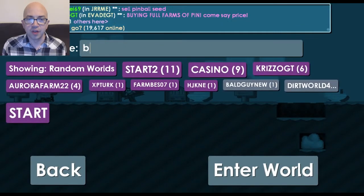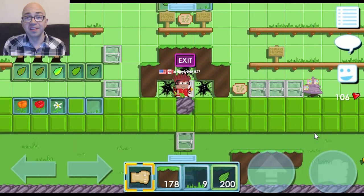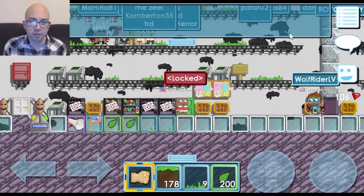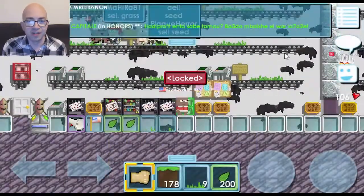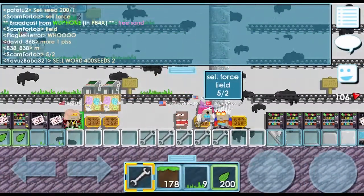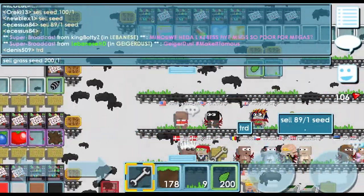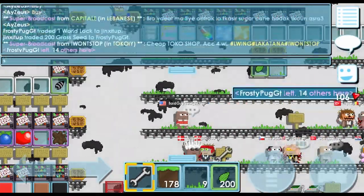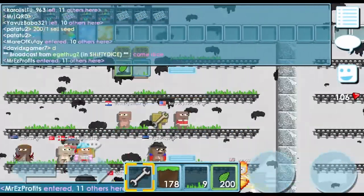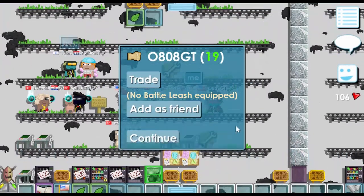After you get 200 grass seeds, go into the menu, click 'Exit World,' and then go to the world called BUYGRASS. Walk either right or left and it will teleport you to the world STEVE — apparently somebody named Steve bought BUYGRASS and teleported everyone to his own world. Either way, STEVE is where people buy and sell grass so you're in the right place. In the chat, type 'sell grass seed 200/1,' which means you're selling 200 grass seeds for one world lock. You may have to repeat this a few times before someone wants to trade.